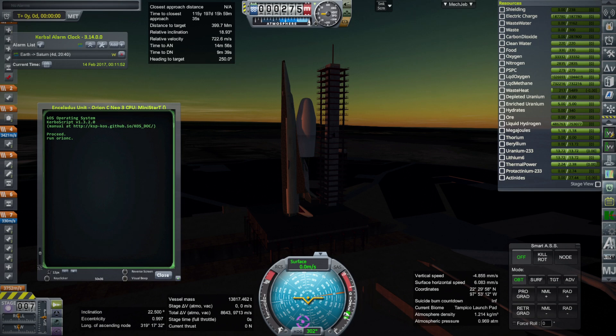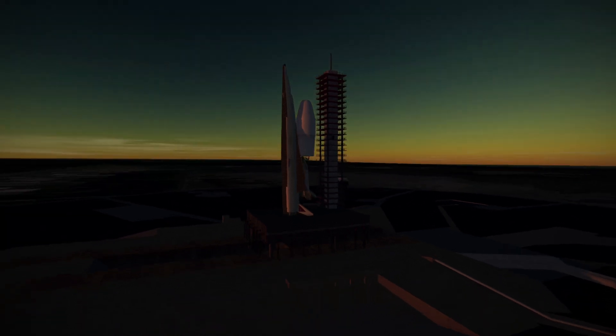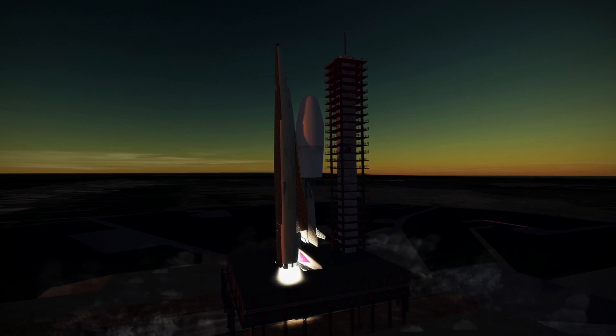Hello everyone and welcome to a full test of my Enceladus in-situ resource utilization lander in Kerbal Space Program 1.12 with Realism Overhaul. This lander is going to drill for ice on Enceladus, the moon of Saturn, and convert it to hydrogen and oxygen.